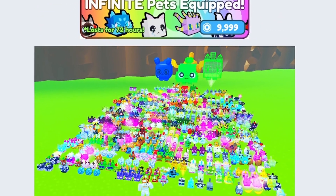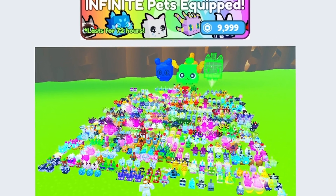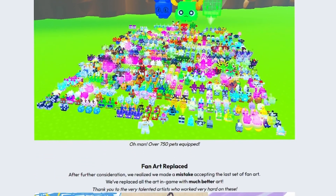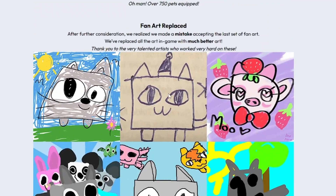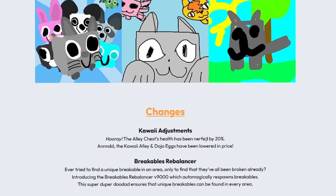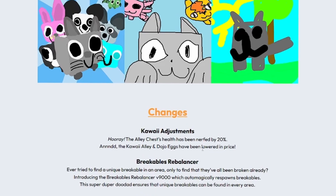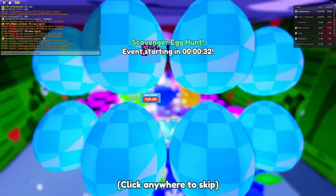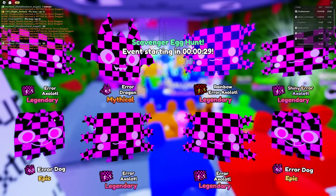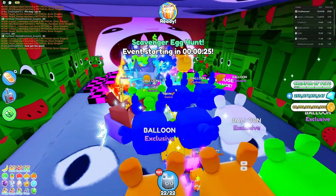Infinite pets - I'm not going to do it, it costs so much, absolutely no chance. Go watch Russo or a big YouTuber for that - it does look cool though. They've made the kawaii chest easier and cheaper to break - good! I like the pop cats: a pop cat is being eaten by a pop cat, which is being eaten by another pop cat.